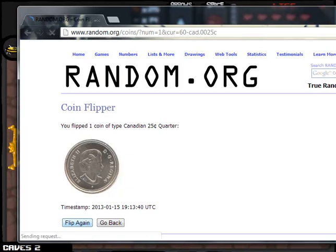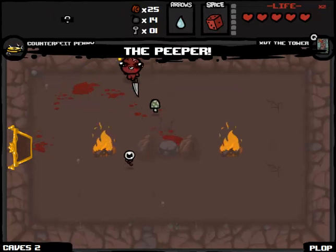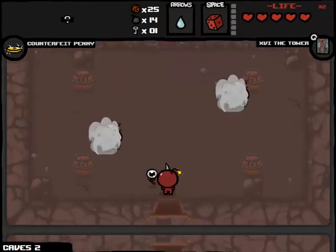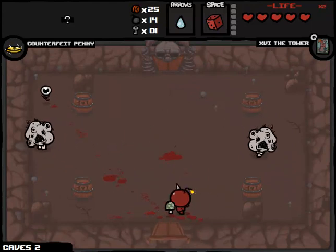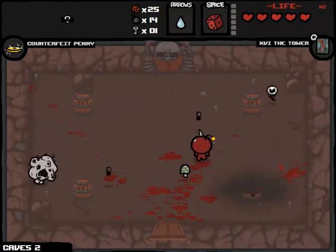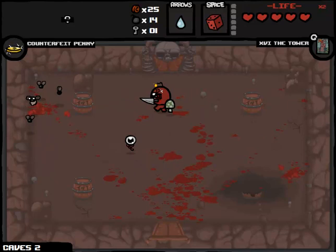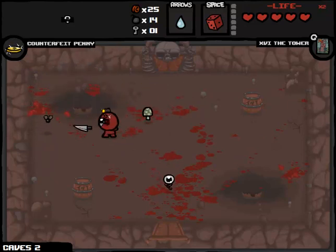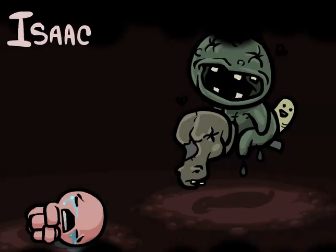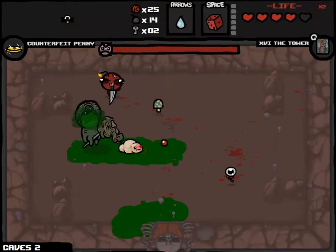We're going to see if we have to flip Peeper's Eye. Looks like we're going to be taking this item - that's not so bad. I've got a weird assortment of items. Things like this run would be vastly different if I wasn't letting every decision be figured out by a coin flip. I would definitely have epic fetus right now. I'm not sure what else I would be lacking. Probably wouldn't have Cat of Nine Tails, and wouldn't have Mom's Knife in all likelihood because I wouldn't have re-rolled what we got with Brother Bobby at least.